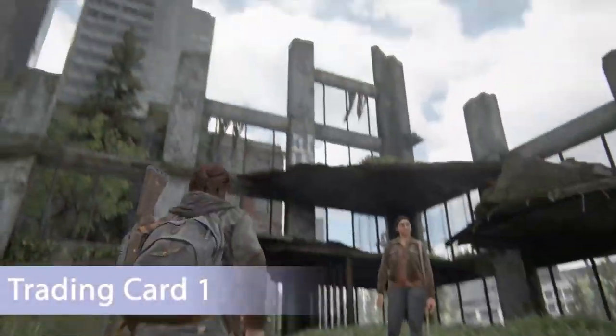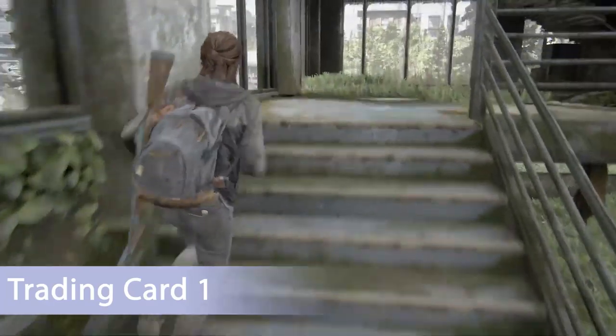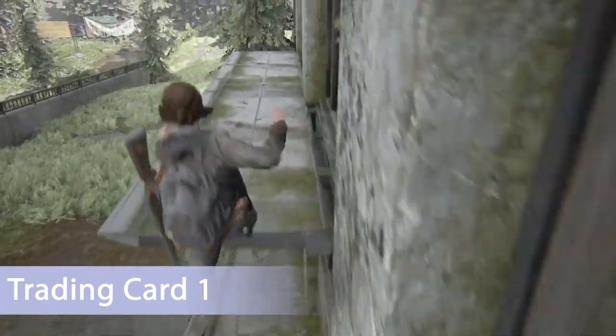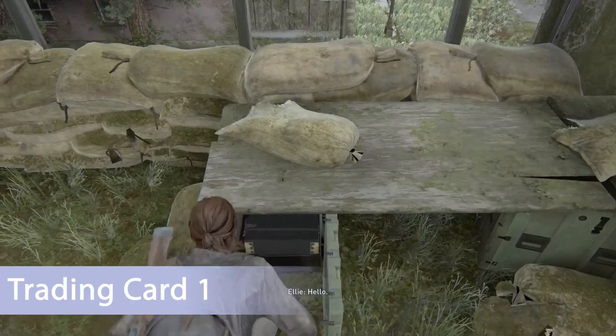Make your way out of the bank entirely and then to the middle of the giant open area. You're going to notice a rubble structure — a building that used to be — and make your way to the very top by solving a puzzle that's really not that hard, and there's going to be a trading card at the very top.